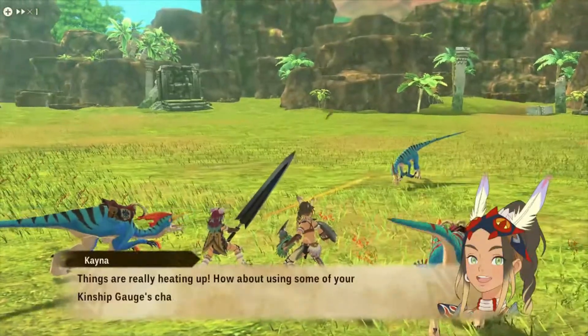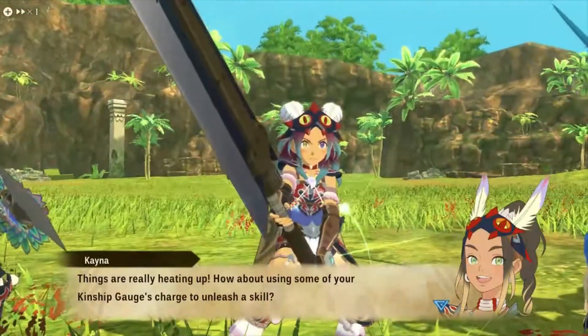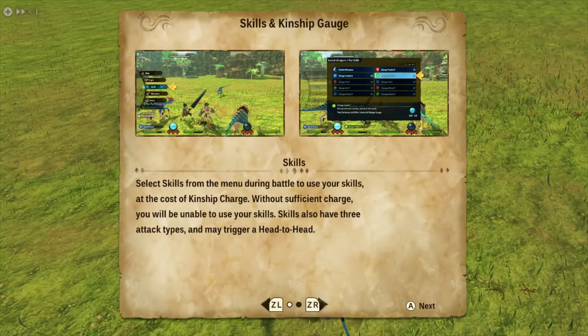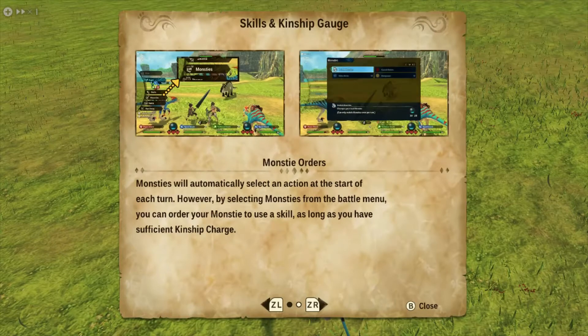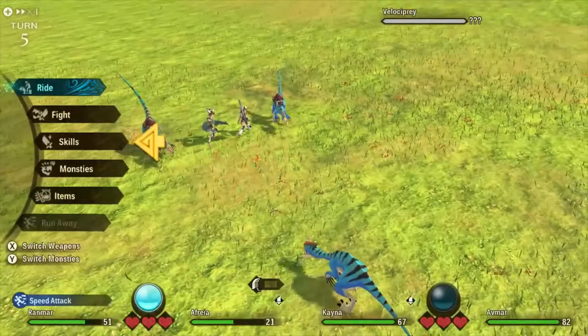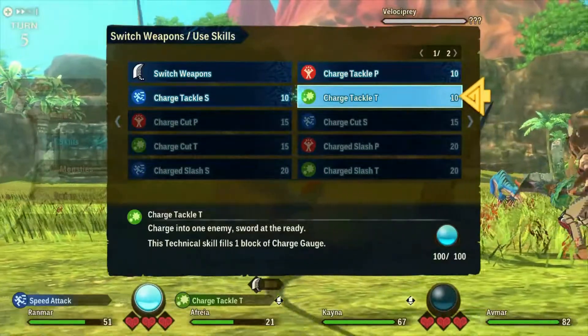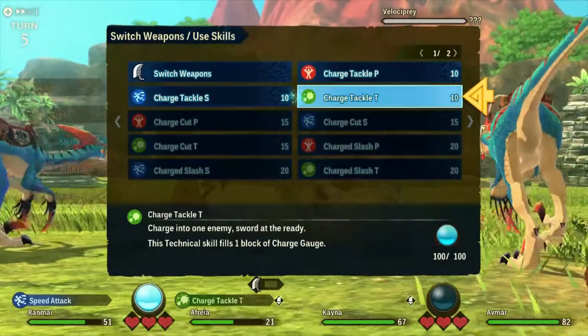Things are really heating up. How about using some of your Kinship Gauge's charge to unleash a skill? Okay, we can do that. Skills and Kinship Gauge — select skills from the menu during battle to use your skill at the cost of Kinship Charge. Without sufficient charge, you will be unable to use your skills. Skills also have three attack types and may trigger head-to-head. Monsties will automatically select an action at the start of each turn. However, by selecting monsters from the battle menu, you can order your monster to do the skill as long as you have sufficient Kinship Charge. So we'll use the skill — charge tackle, charges under one enemy, sword at the ready, and it uses one block.